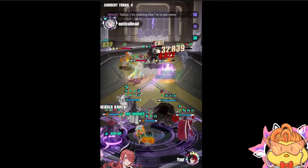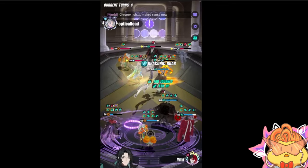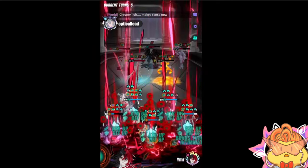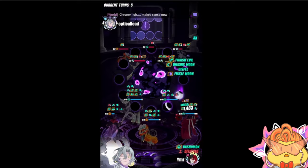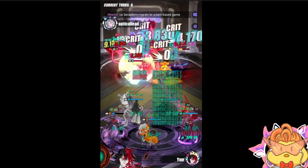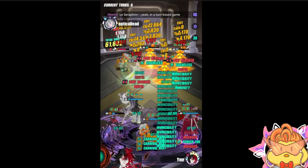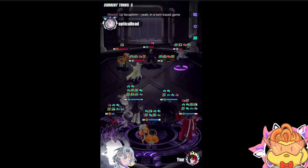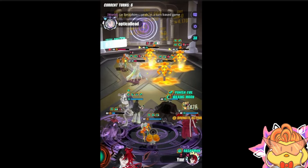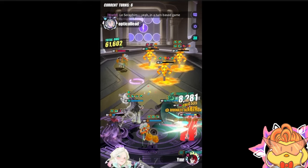Sujie deals some random damage, then Yamato buffs himself with attack up and defend up — defend up is most important since he's a defender. Then he casts S2. You can see the S2 damage is very high, and three of them die: Jinchu, Icky, and Tolan. Three down at once.